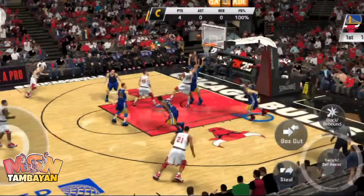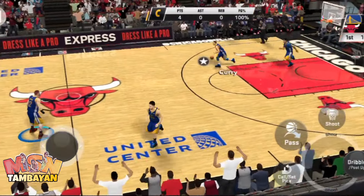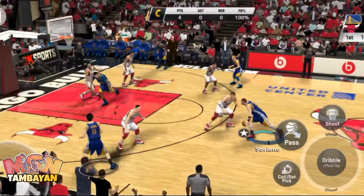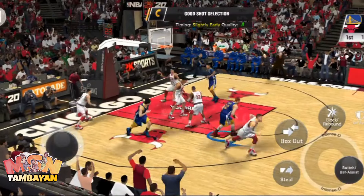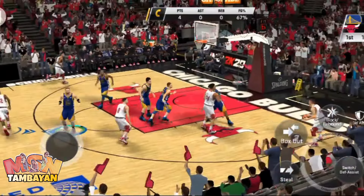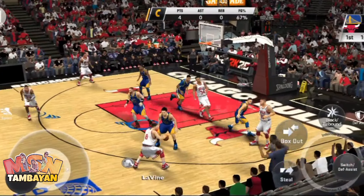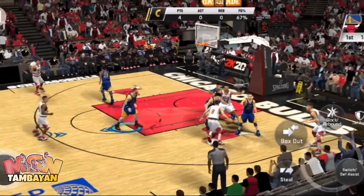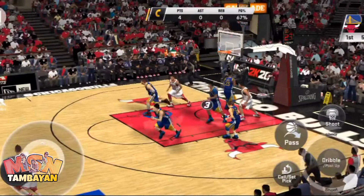Ballantyne, pass to Cole, and he lays it straight in. The defense left him just a little window to get through and he ducked in for the layup — terrific job. Takes a shot at the elbow, cannot hit. That's not a sight you see very often — he has a great feel for that jump shot, especially when he's open. Ballantyne, down to five on the shot clock, pass to Cole — a flying try, that one wide left.